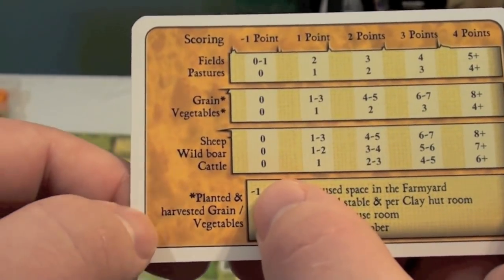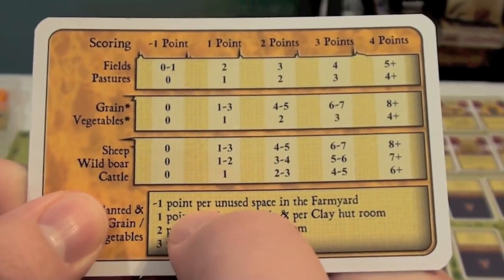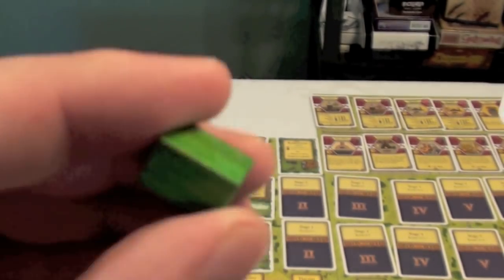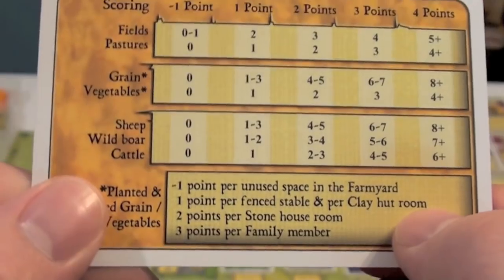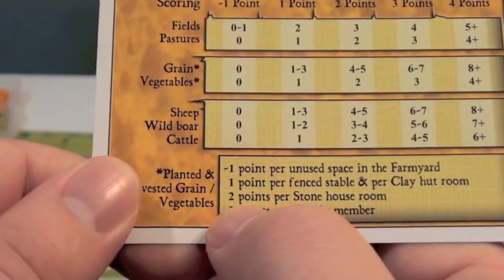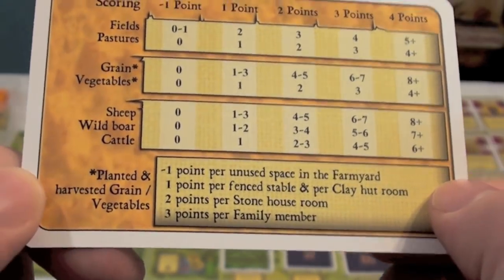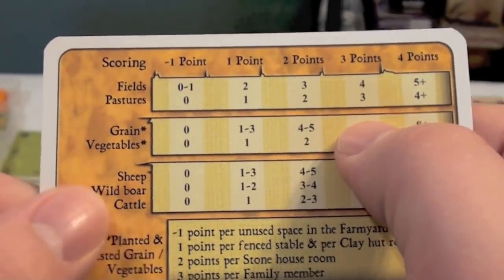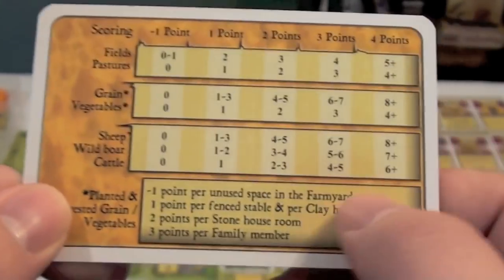At the end of the game, you'll also get negative points for each space you don't use on your board. You will get one point for each fenced-in stable, which is a little building that doubles the area of a pasture so it can hold more animals. For each clay hut room you have, you'll be able to upgrade from wood to clay and clay to stone — two points per stone house room. And you'll get three points per family member, so for each worker you have, you'll get three points.